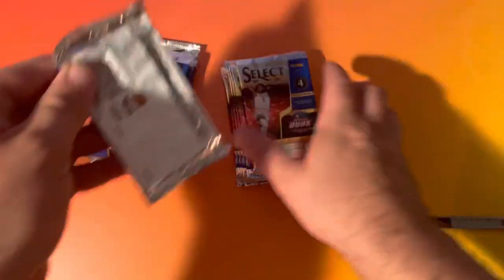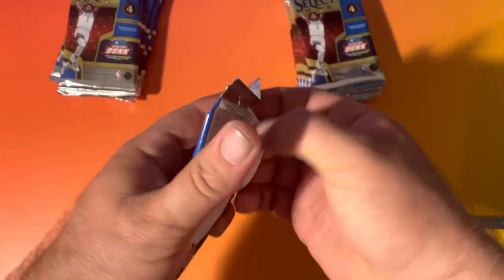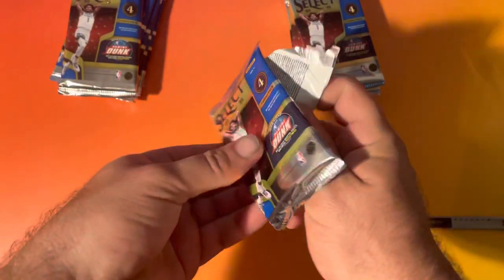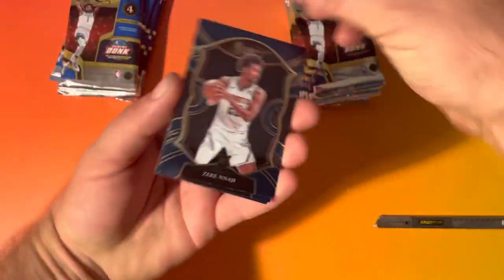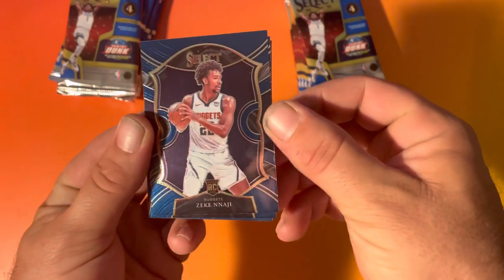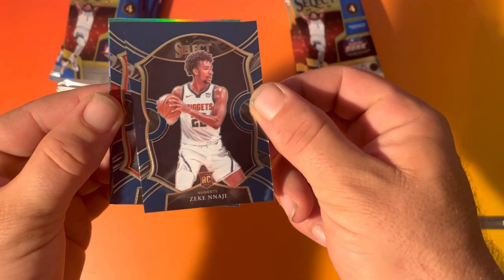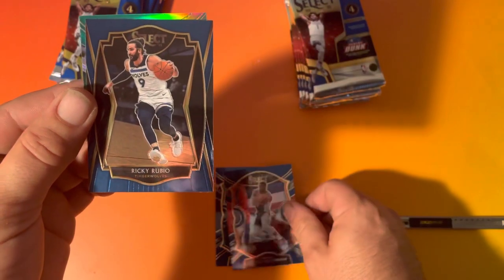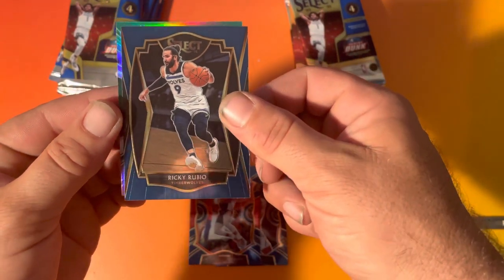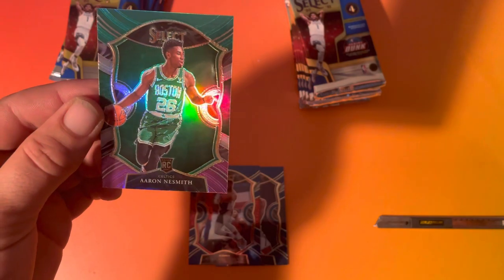Got two boxes, let's go with box number one. All right, we have rookie Zeke Najee — got something in the back there, Russell Westbrook. Ricky Rubio. Rookie Aaron Nasmyth, okay.